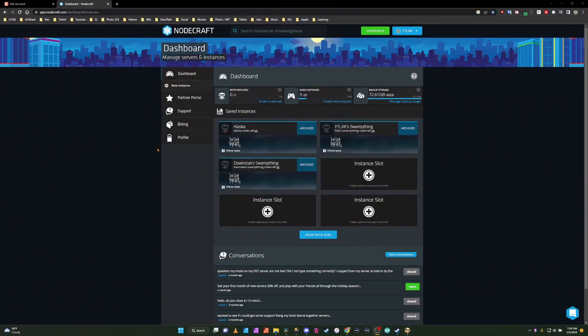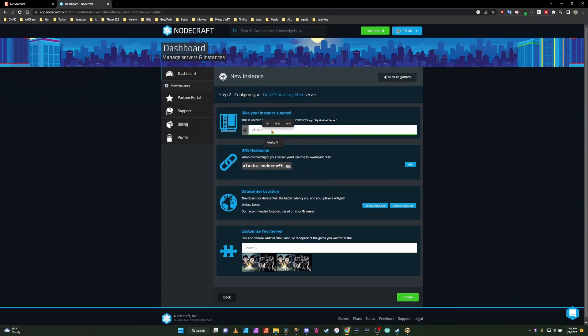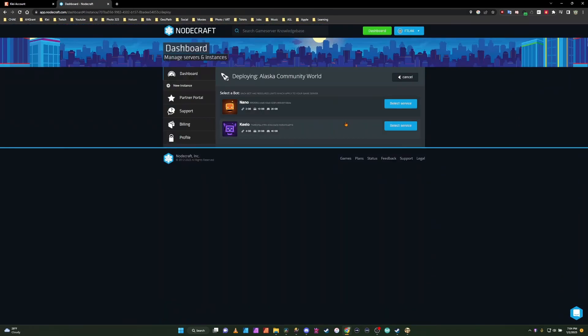All right, so you're on your dashboard and we need to create our new instance. This is going to be Alaska's Community World. We're going to detect locations, it's going to be a standard world we're going to create, and we're going to deploy our instance.